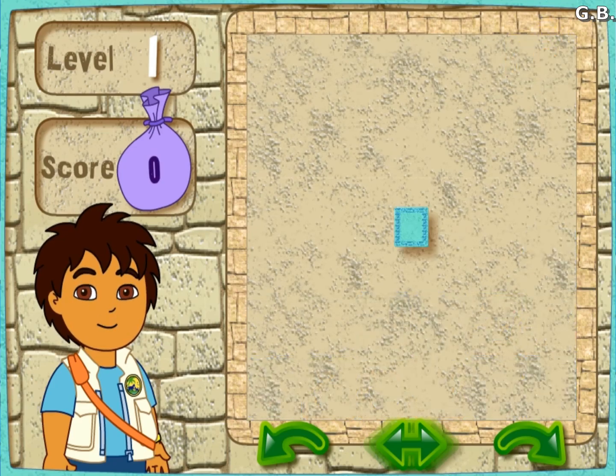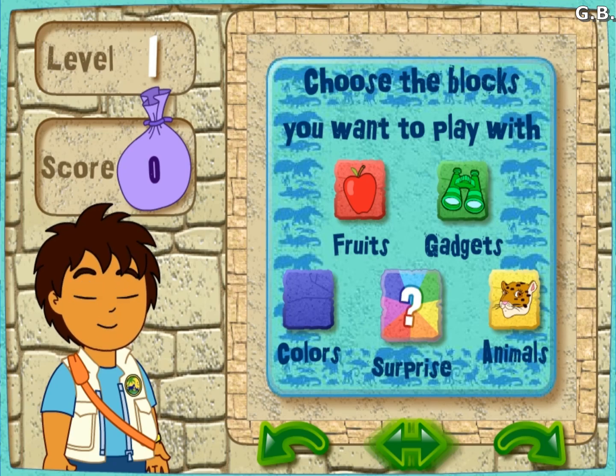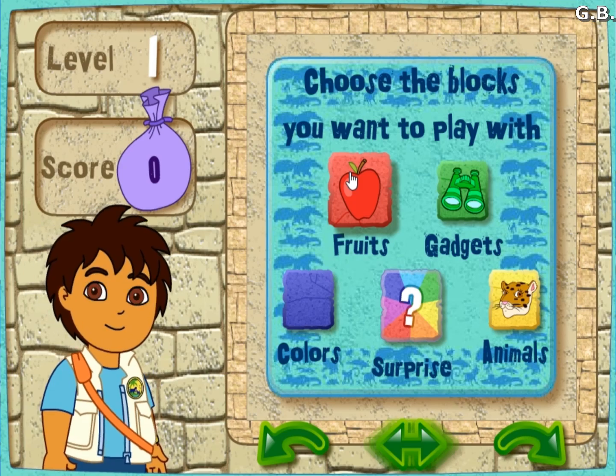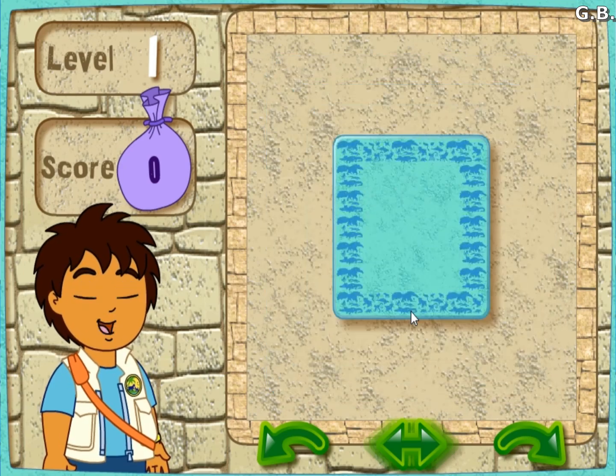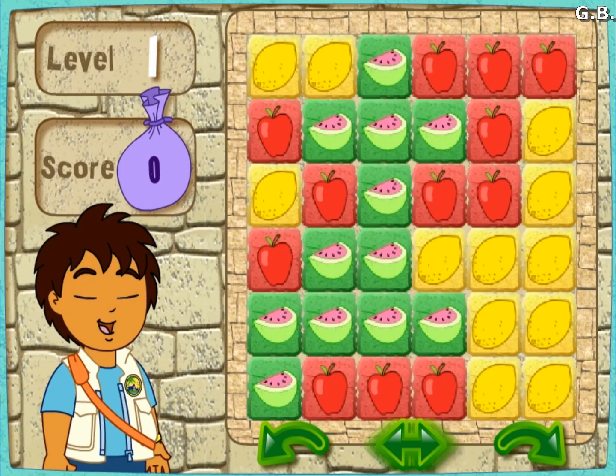Let's play! First, click on the blocks you want to see in your puzzle. Fruits! Surprise! Great choice! Let's go! Here's your puzzle. Ready, set, go!